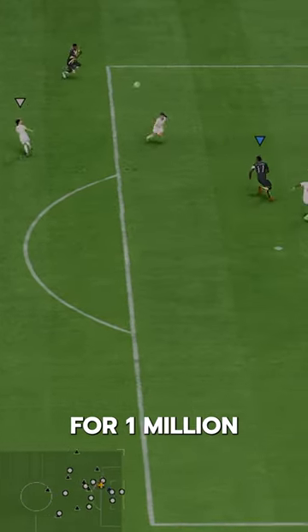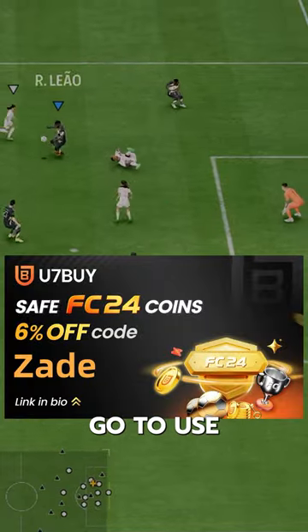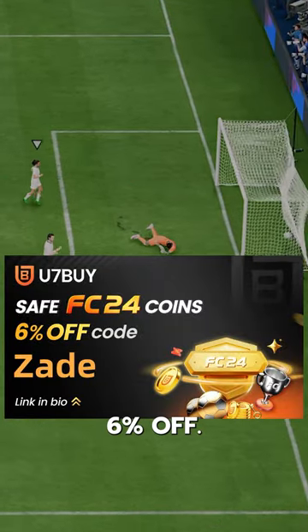TOTS Liao goes for 1 million coins on the market. If you need coins, go to U7Buy and use code ZAID for 6% off.